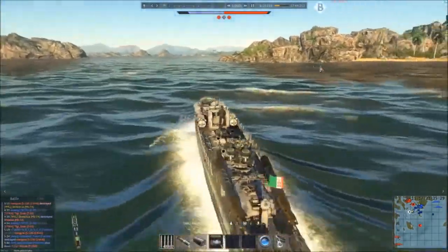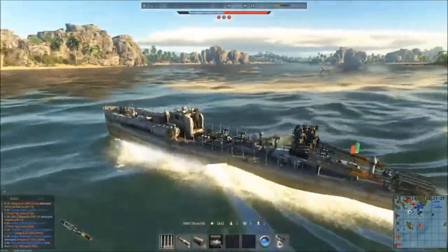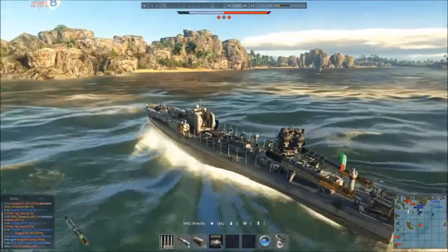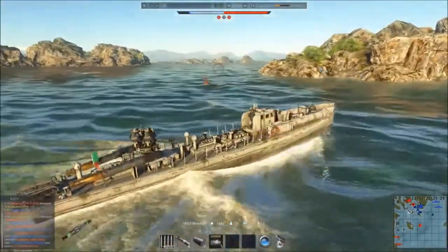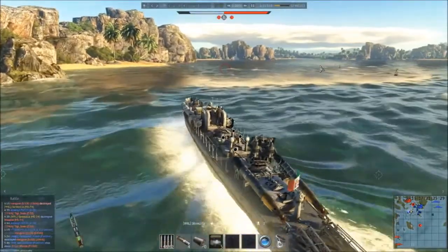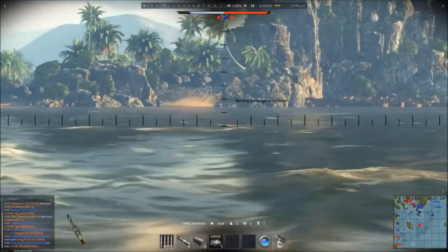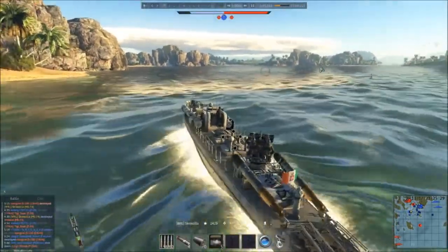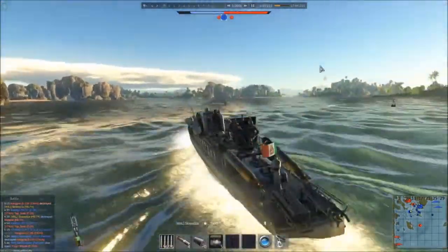Obviously, more holes means more problems with flooding. Another thing about this Italian torpedo boat is it's slow — this thing is sluggish. Compared to the other nations, it does not have that speed and manoeuvrability that you need. But it's not always a bad thing; sometimes you can use it to your advantage by sneaking up on people.